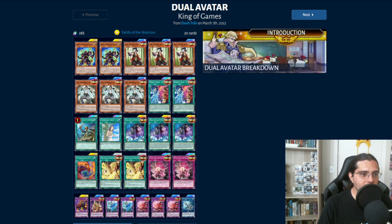Next up, we have a Dual Avatar deck. This is one of the newer archetypes from the Raider's Requiem box released recently, and I haven't seen too many people having success with it, so I'm glad to see it come up. This deck has a lot of really cool searchers and consistency, allowing you to go into their fusion monsters very easily by creating tokens and giving them extra material so you're not losing out too much on card advantage.